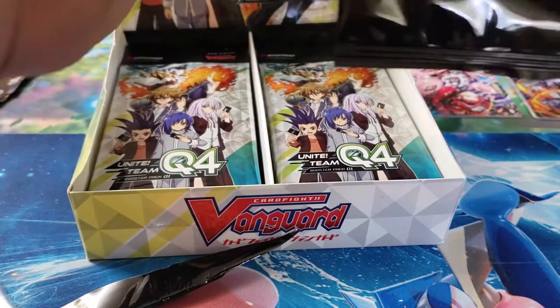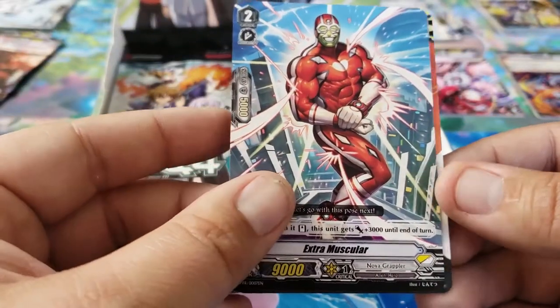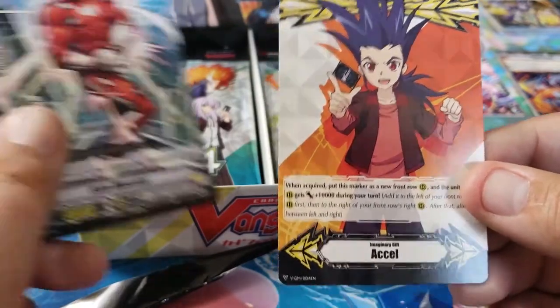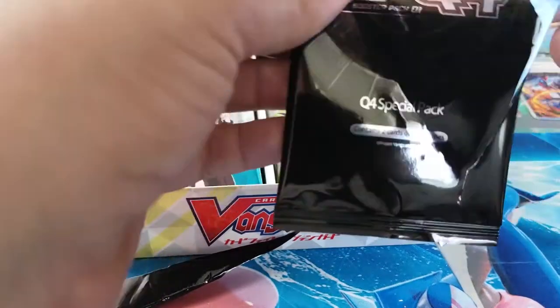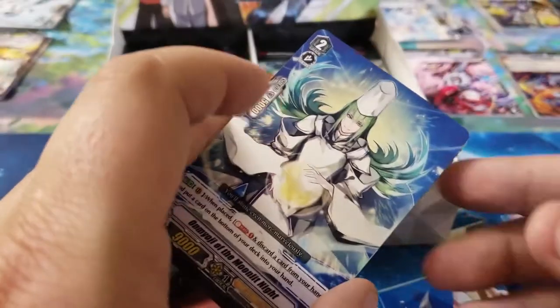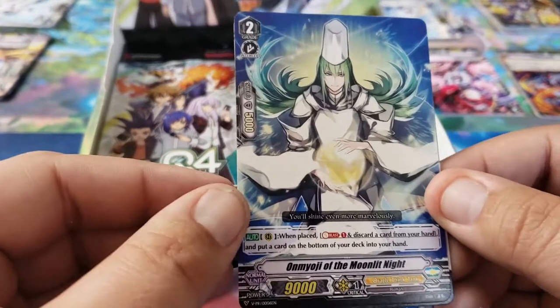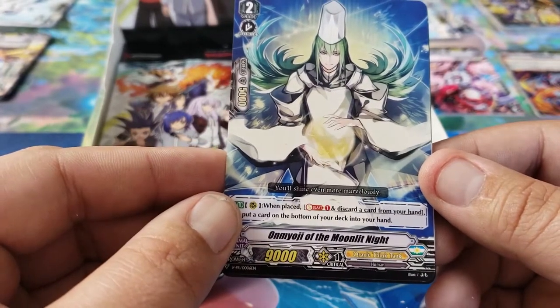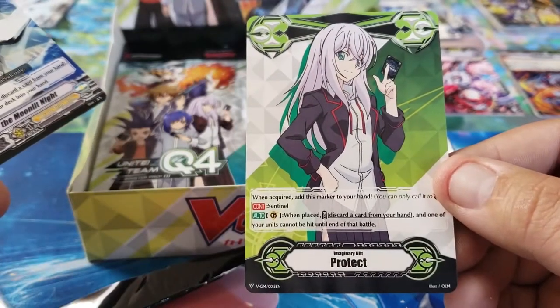This one has Extra Muscular and Imaginary Gift Excel with Kamui on it. And finally the last promo — thank you so much for stopping by, this is our very first Vanguard video and I'm really excited because this is the first set of their new series. We're going to be opening every box as they come out. This last promo has Yoji of the Moonlit Night and Imaginary Gift Protect with Misaki on it.